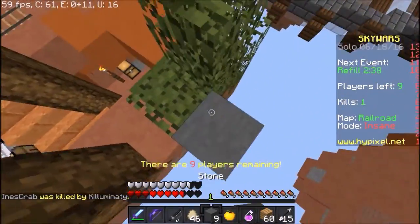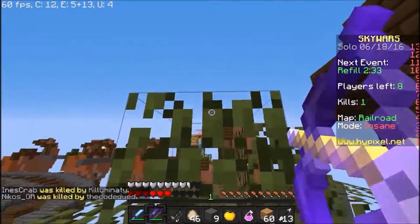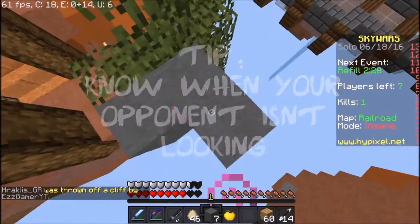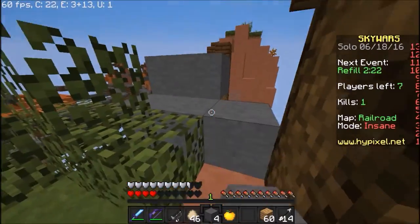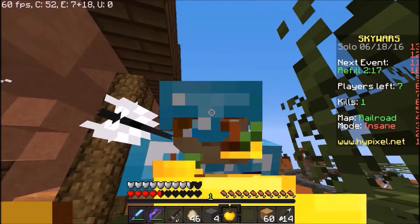I'm trying to rush someone because I'm low on armor, but this is kind of disturbing me. A very important tip is to see when your opponent isn't looking, so you have an opportunity to build. As you can see, I just failed. A tip for watching them is by pressing F5, so you can see where your opponent is standing while he can't see you.